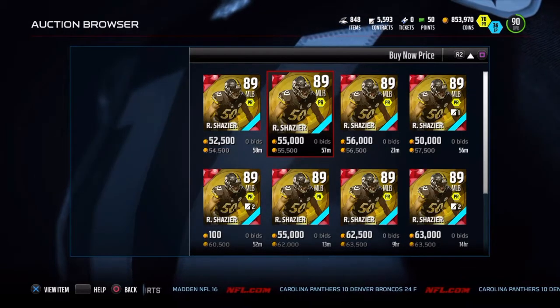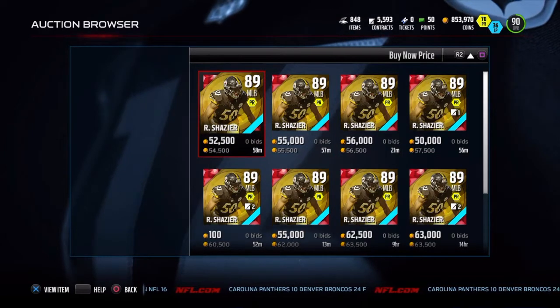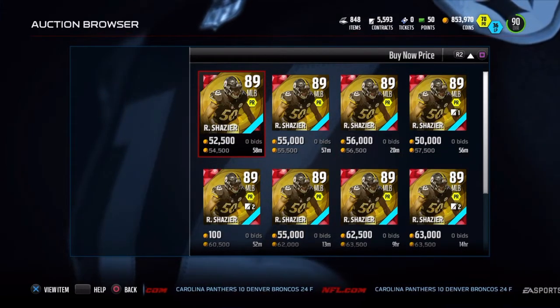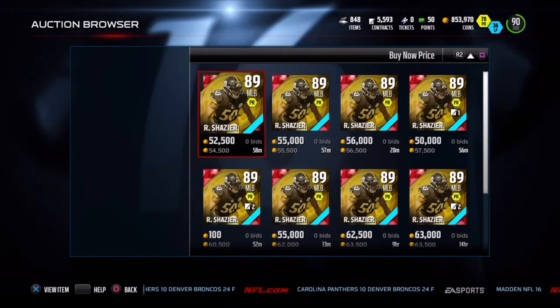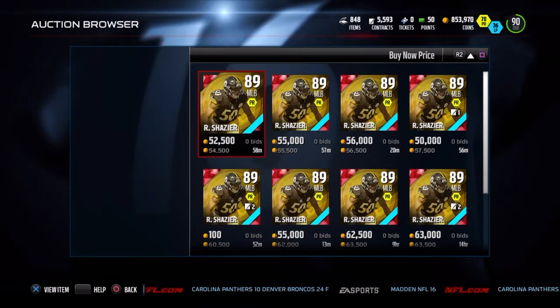So is this card worth the price? Yes, absolutely yes. This card can do so much stuff. Cinema and Blitz is for the pass rush — he will get through most of the time. You can user him. He's the best user middle linebacker I believe. He can get interceptions, jump up for it. Make sure to like and subscribe if you haven't already. It's your boy, the one cam. I'm out. More videos to come.